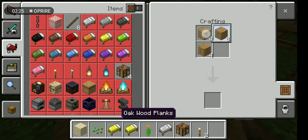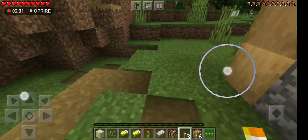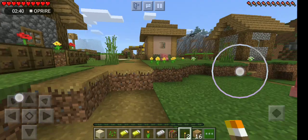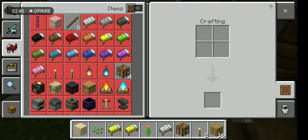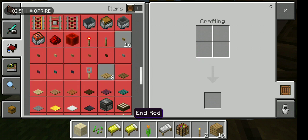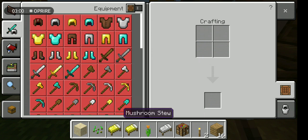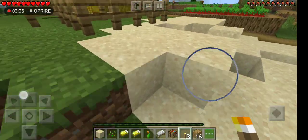Why does the crafting table texture look different? Well, it's because I modified it. Once I come back to making textures, I want to turn the crafting table texture back for another Minecraft video, where I also have modified some more textures for Minecraft, like the painting, the water bottle, flint and steel — kind of spots.